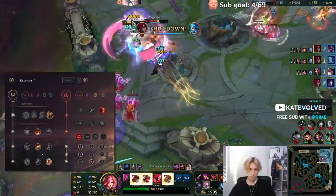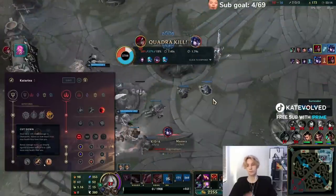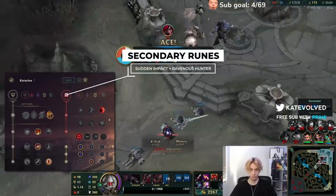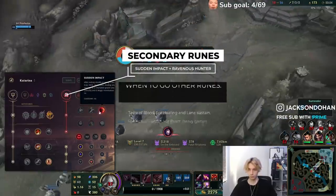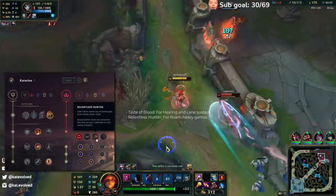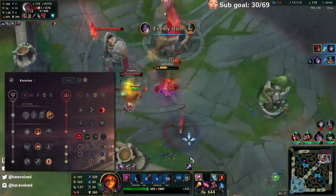Next you can go Last Stand. Sometimes I will go Cut Down if they have tanks, but for the most part it's going to be Last Stand. For our secondary tree, we have Sun Impact and Ravenous Hunter. You can swap around a lot of things here — go Taste of Blood instead of Sun Impact if you need some healing in lane, or Relentless Hunter instead of Ravenous Hunter if you want to roam. But since we're going Nashor's and Riftmaker, it makes sense to go Ravenous Hunter for some more healing.